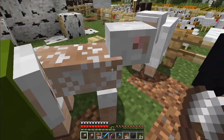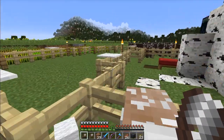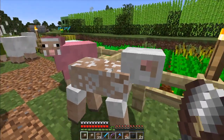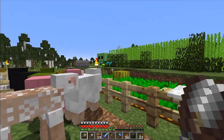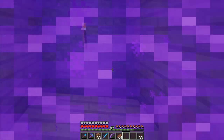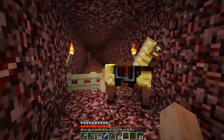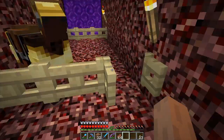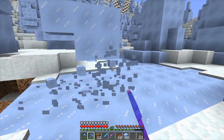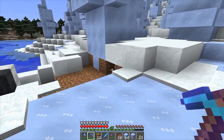Next up, wool. I think we will need a stack of wool too, and I'm going for white wool, just to keep it one color. No one is selling packed ice on the server, but there should be a portal somewhere in the nether that leads to an ice spikes biome. And now I have some snow too, for the snow golems.